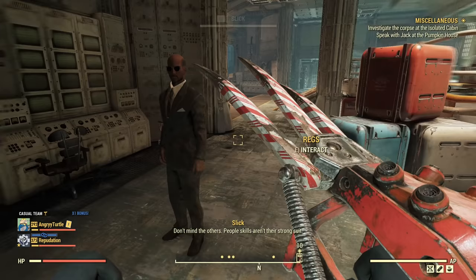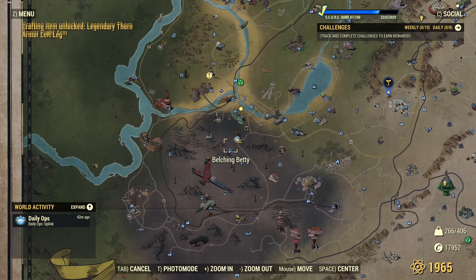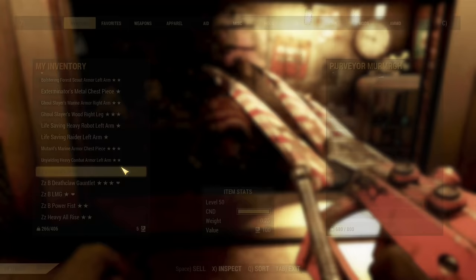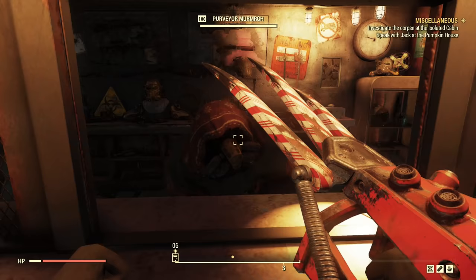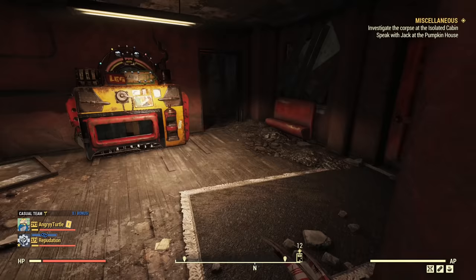Luckily we do not need gold bullion for modifications, although that doesn't mean they're cheaper. We'll go to the modifications later. First we learn the plans and go crafting. We'll craft it at Rusty Peak because that's the place where we buy legendary modules and vault steel scrap needed for crafting. Legendary modules cost 50 caps. The problem with vault steel is that you can buy only five at a time, so every five you need to server hop.